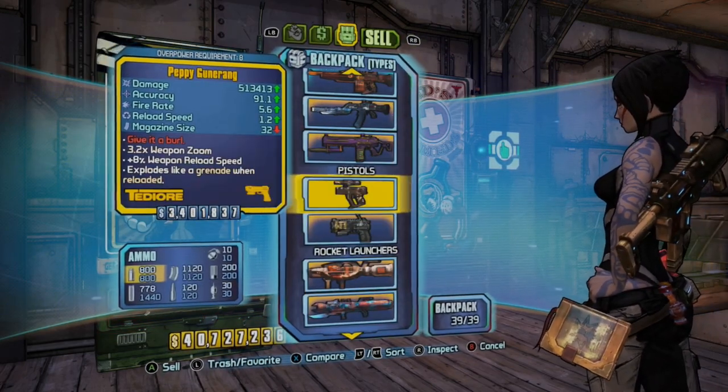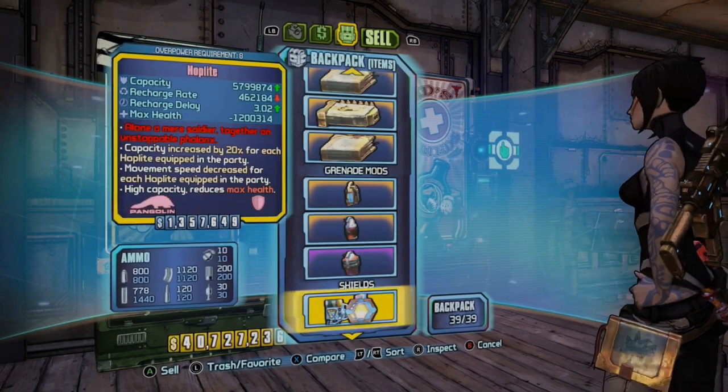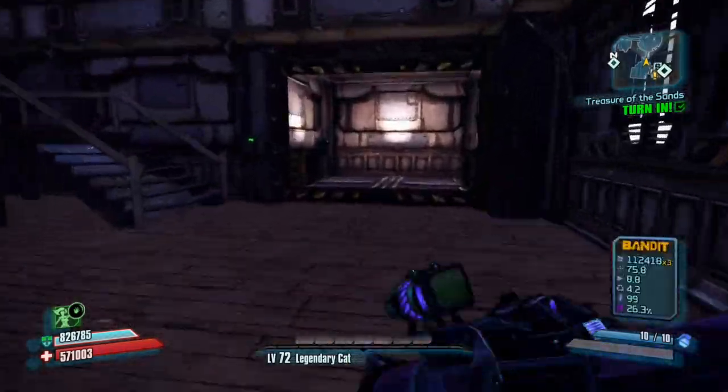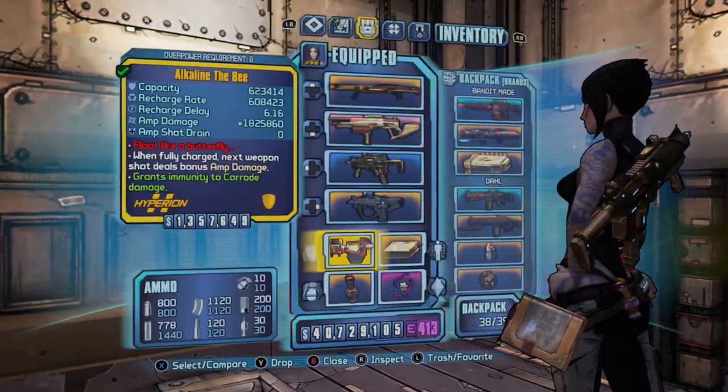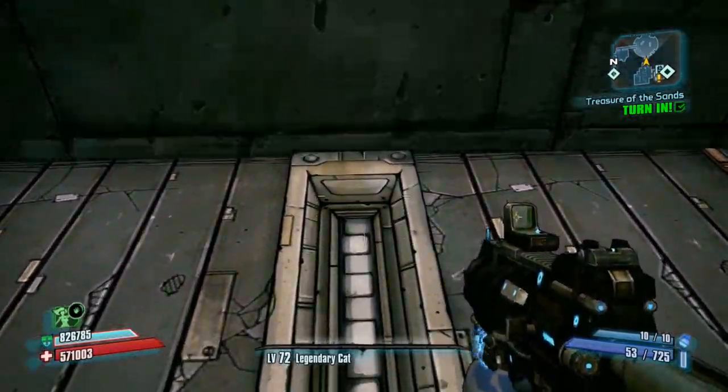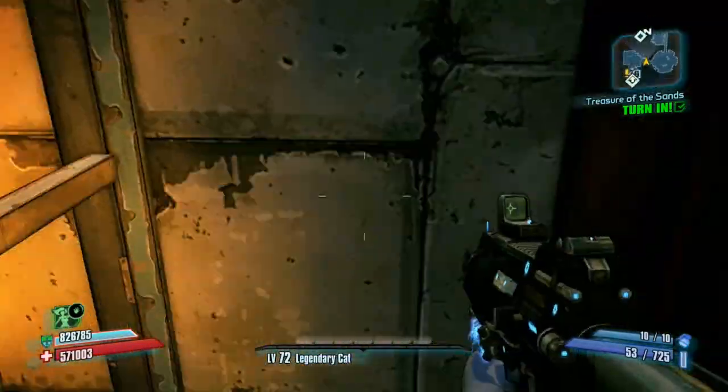To start the glitch, you're gonna want to go to Pyro Pete's bar, which you reach from the Beatdown. Just run across the map and once you get there, pass all the bar patrons, go to your right, and you'll see an elevator — just go down that.